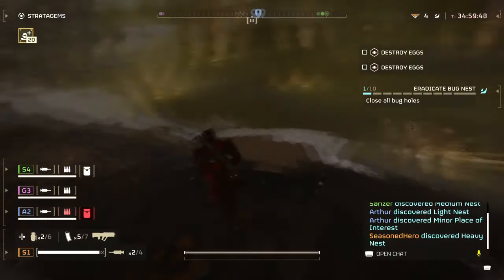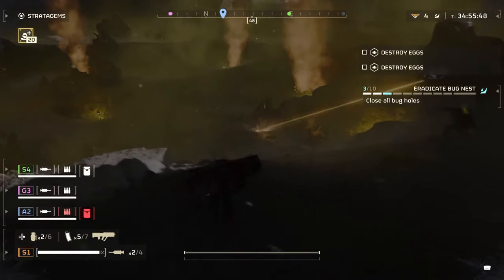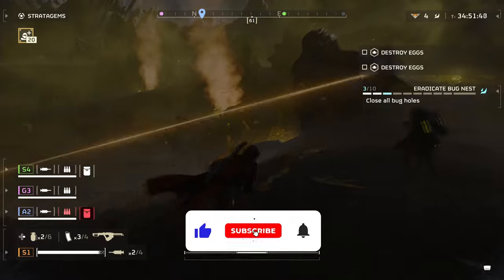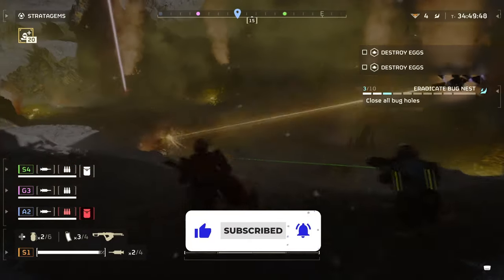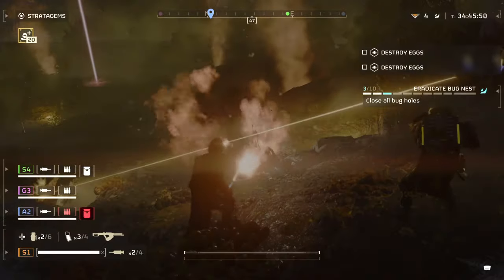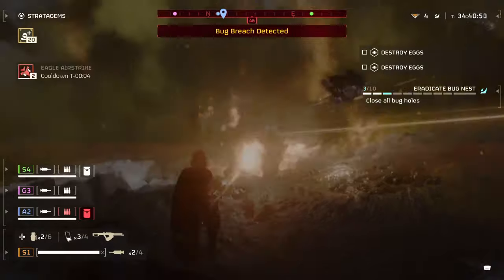Stratagems are incredibly powerful tools for you and your allies in Helldivers 2. They have unlimited uses but typically go on a cooldown for a few minutes between uses. The catch is that you can only have four equipped at once when you drop into a mission. It's also recommended you mix and match so you don't feel at risk of having nothing to hit back with when the harder enemies do come.